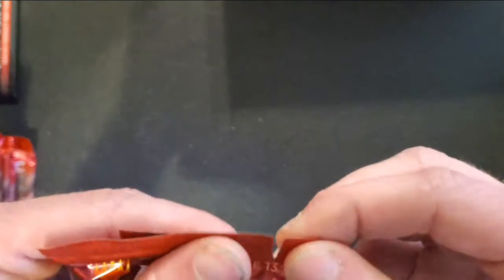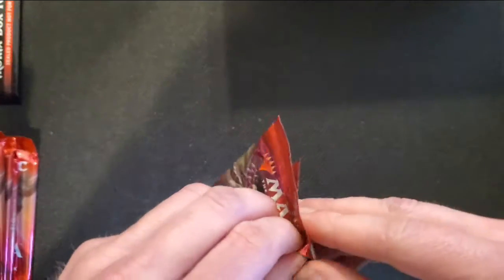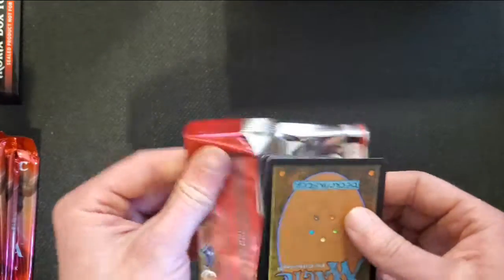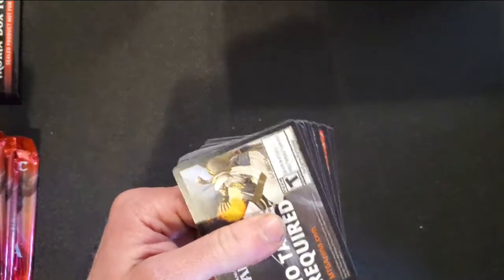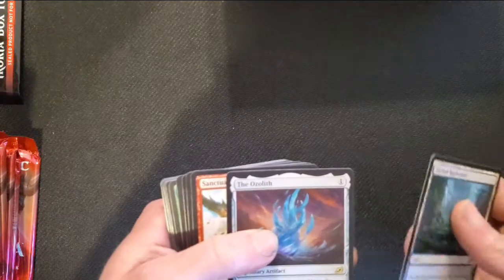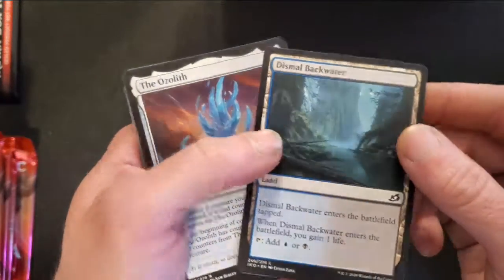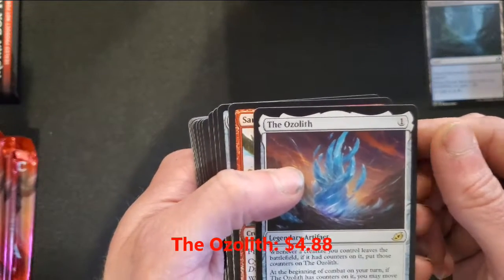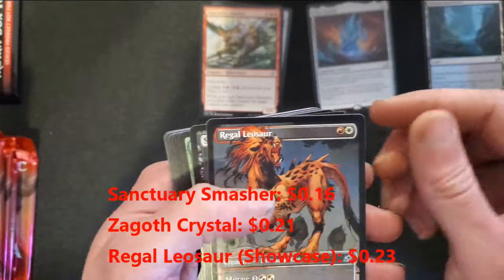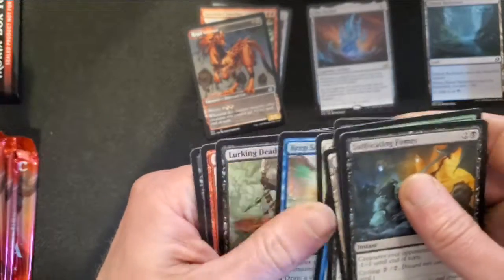Saw somebody open with a little pull tab — we'll see how that goes. That's not working very well for me. I prefer to open them this way. So we got our basic little cards here, we'll just throw those off to the side. These ones are apparently backwards. Here is land. Ozleth for the rare. Sanctuary Smasher. Zygoth Crystal. And Regal Leosaur for the uncommons. Looks like Evolving Wilds.